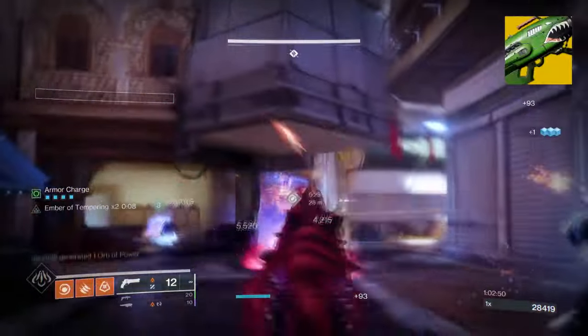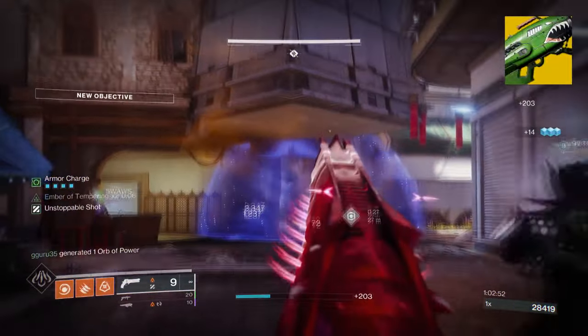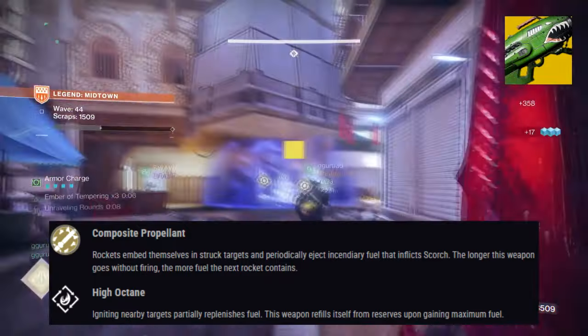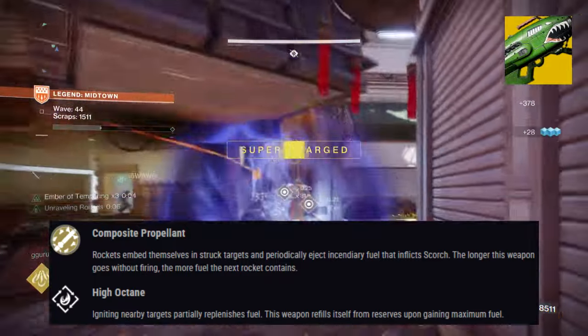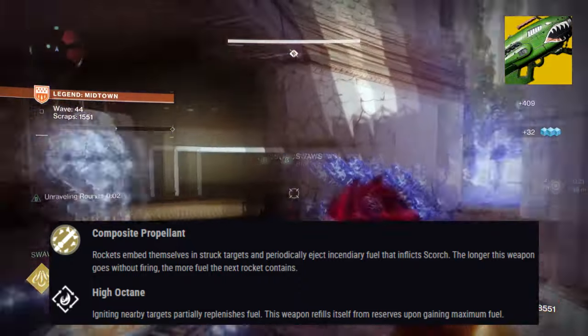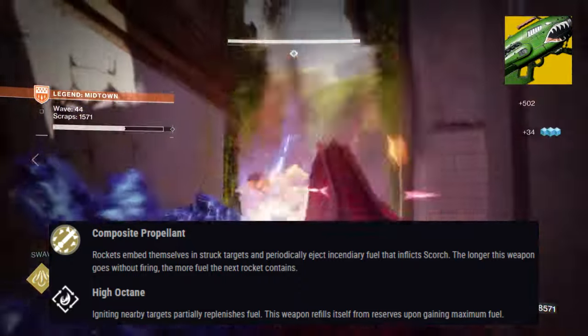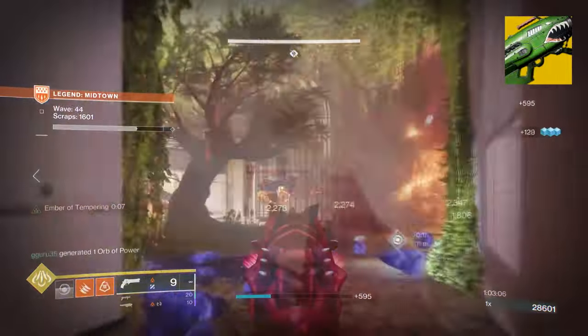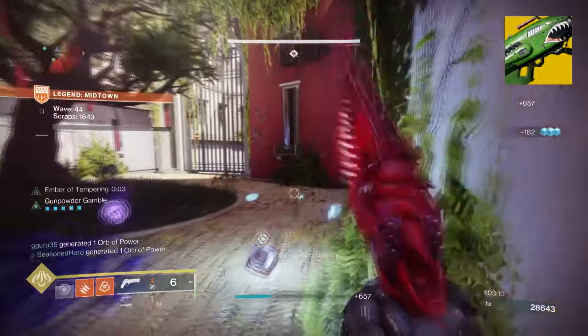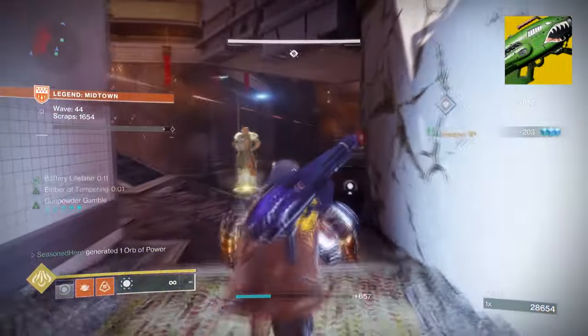Dragon's Breath's exotic trait, Composite Repellant, states: Rockets embed themselves in struck targets and periodically eject secondary fuel that inflicts Scorch. The longer this weapon goes without firing, the more fuel the next rocket contains. Combining this heavy with Ember of Searing is all you'll need for generating immediate energy back fast, and thus will leave you space to fill in the mod section for something like Ashes to Assets instead.